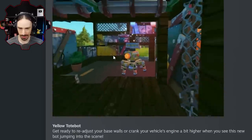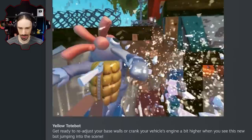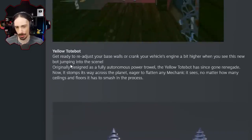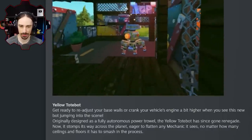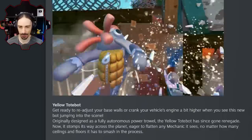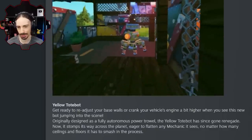We can see that the bot stuns us as well if we are within the shock wave. Yellow tote bot — let's actually read what it says about it. 'Get ready to readjust your base walls or crank your vehicle's engine a bit higher when you see this new bot jumping into the scene.'